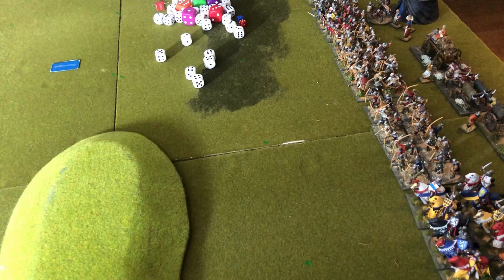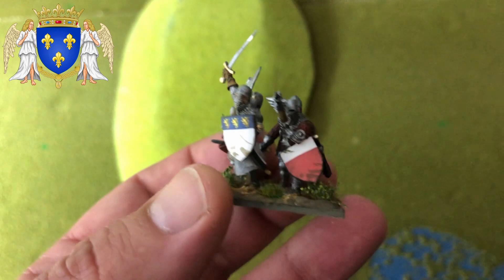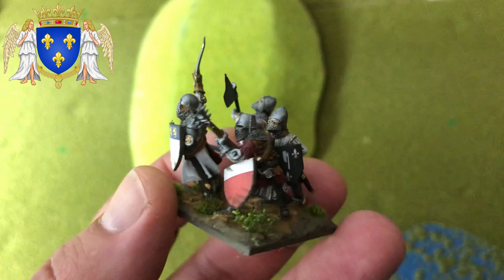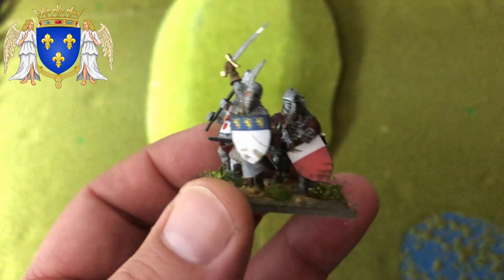Let's start randomly from a unit of French men-at-arms. The shields are basically printed images from the internet and then you paint them over just to make them look weathered. These are some French men-at-arms and knights. I try to mix my bases — knights didn't fight on their own, they had retainers and heavy infantry.